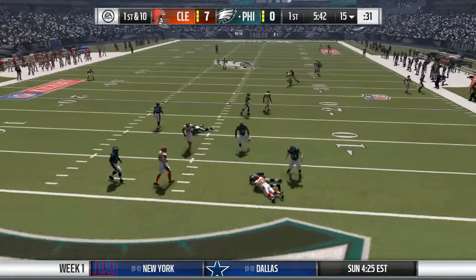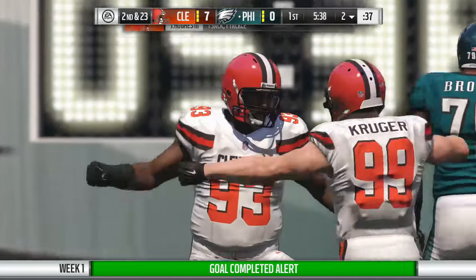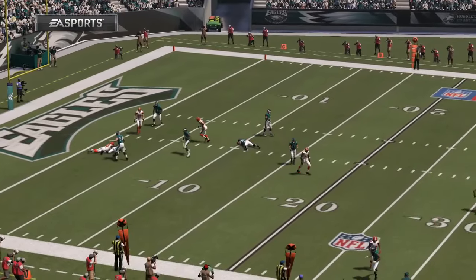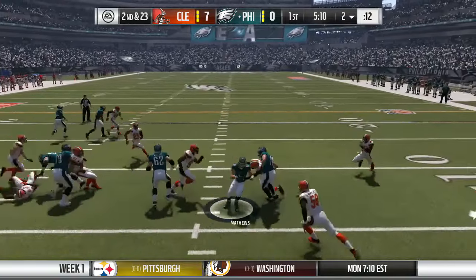Carson Wentz is looking for a receiver and doesn't find one — he gets sacked by John Hughes III. Our defensive tackle John Hughes breaks through for that sack. They are now back near their own goal line — it's very close to the end zone. On the next play, Ryan Matthews tries a spin move and gets stopped — he had an open field but spun back for no reason.